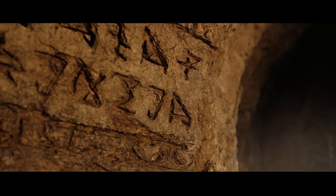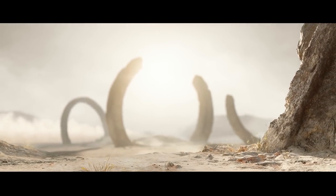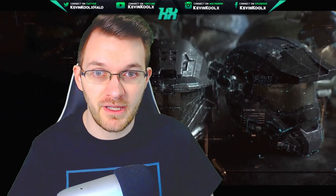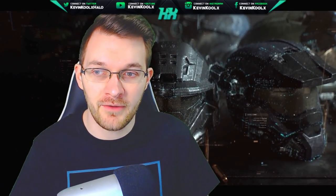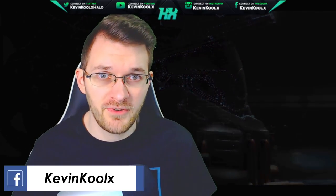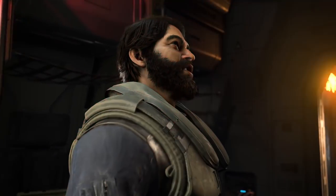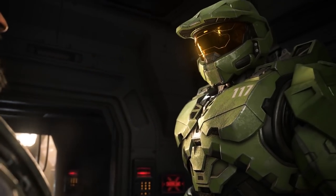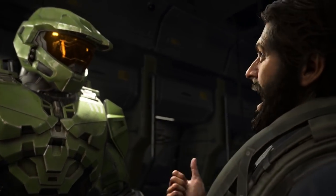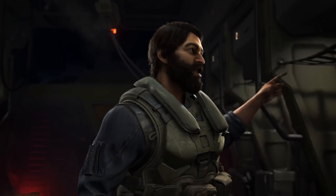In Halo 3 we had the grav lift which essentially enhances your jump ability, letting you reach higher elevations. You have the power drain which deals out more damage to take out the player's shield faster. The radar jammer acts as a way to blend in or push up in a more stealthy way to catch a player off guard, even if you're out there by yourself.